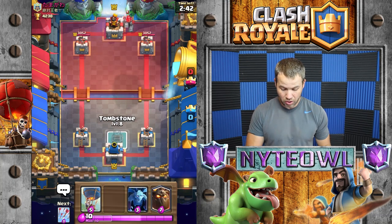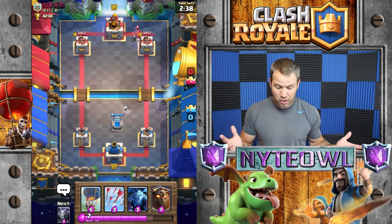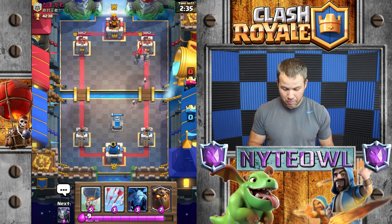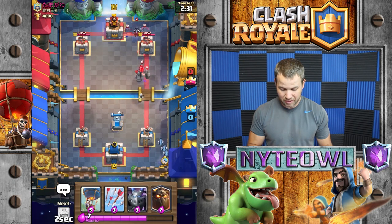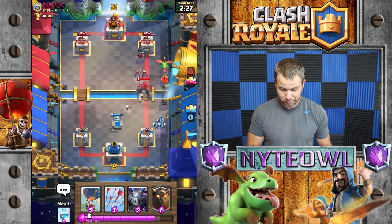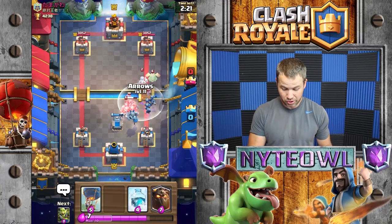Alright, let's see what we can do against this little dude. Of course he's gonna start out with the worst card ever. I probably should have done a lava hound to counter that — yeah, probably should have done lava hound. That's gonna be a little bit of an issue — actually a ton of an issue.